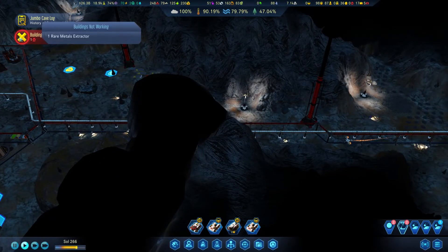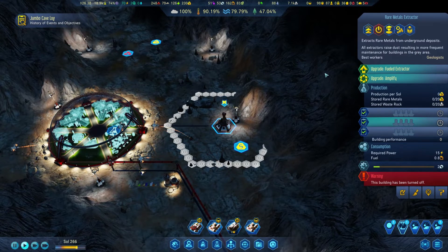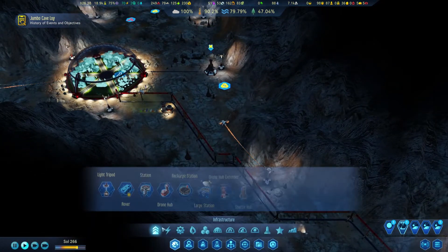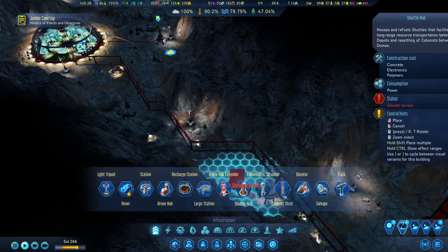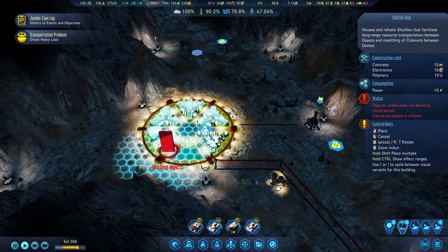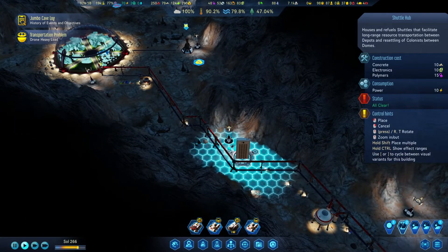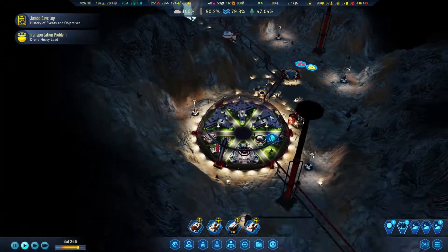Underground is settled. The rare metal extractor is not working - that's because we don't need it to work at the moment. We need to build everything up first. Two drone hubs - I need the two drone hubs. We need to build them, they are important here. I don't want to have the same mistakes from the surface - on the surface we had a lot of issues with these not flying too often. Where can I place it so it's not in the way? We can place it in the middle of this path.